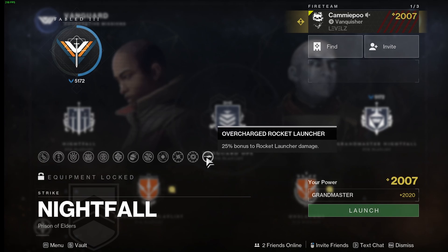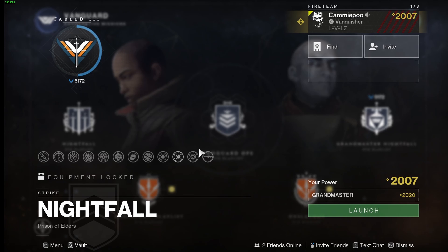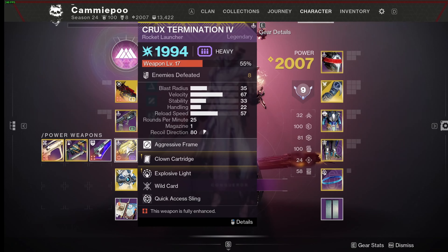For overcharges, it doesn't matter what damage type it is — that specific weapon type gets 25% bonus damage. So all rocket launchers in this week's Grandmaster Nightfall get 25% bonus damage. It does not matter if it's arc or void; you can have a solar rocket launcher and it still gets the 25% damage bonus.